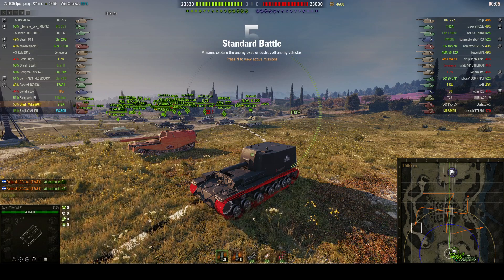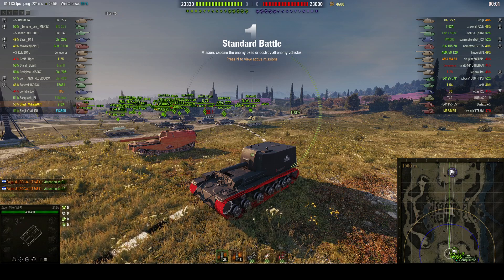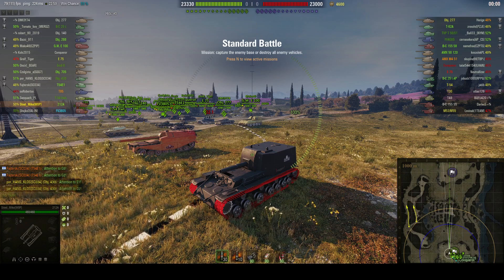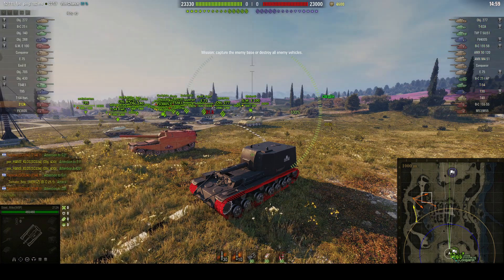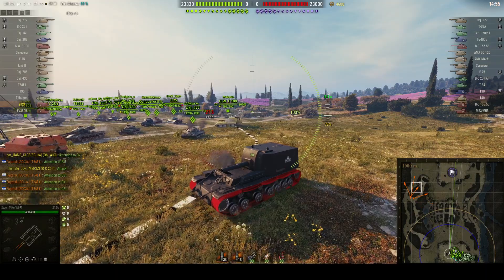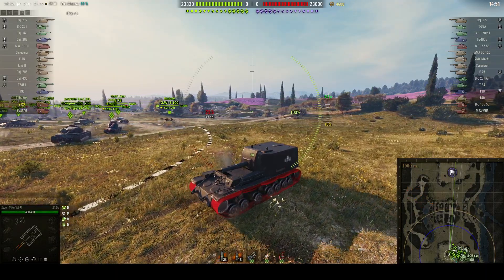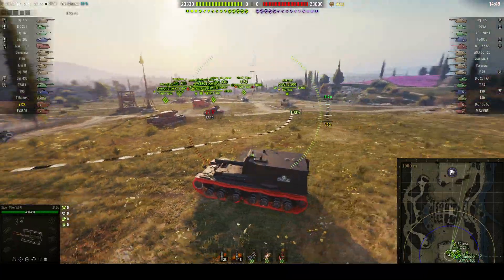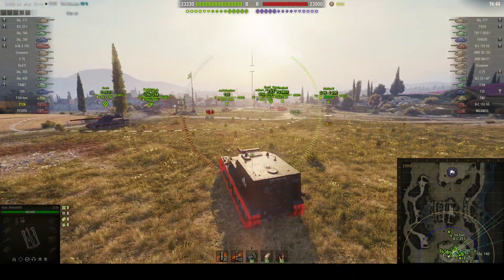It's located on the south spawn of Abbey and it's under the command of Steel Mike. It appears we've got an idiot in chat using the mini map to make stupid drawings — they did a reverse swastika there, which most people find rather offensive.